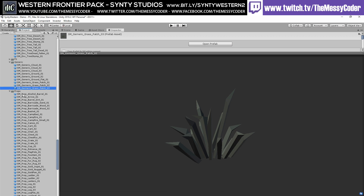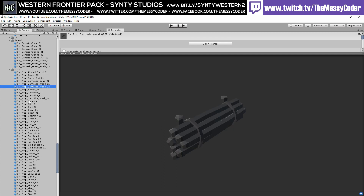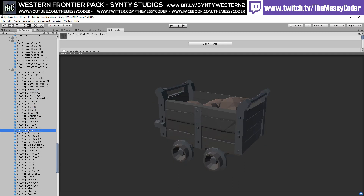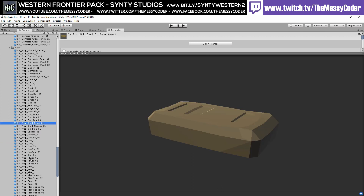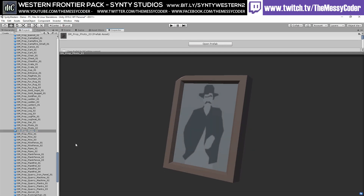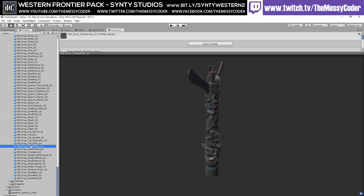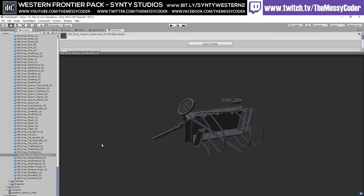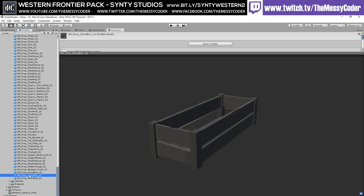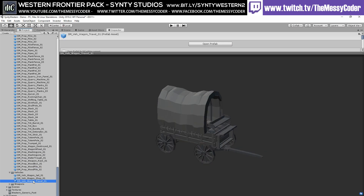We've got props — 87 props in this pack ranging from arrows, barrels, a barricade of wood, campfires, beds, chests, carts, flagpoles, nuggets, a log seat, photos, a pike, totem poles — coloured and without colour — a destroyed wagon, a little washing line. Loads of stuff. Vehicles: a jail wagon, a wagon shop, and a little traveling wagon.